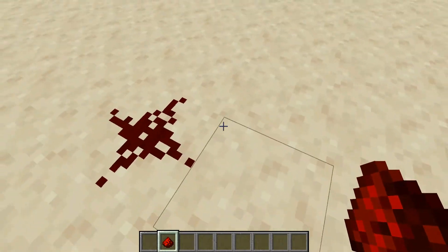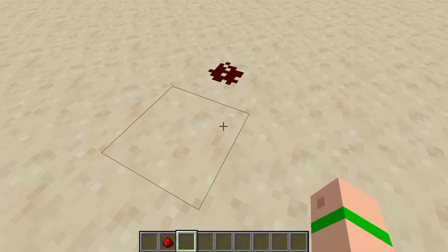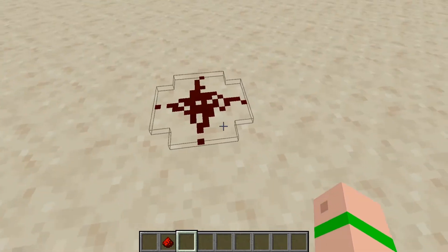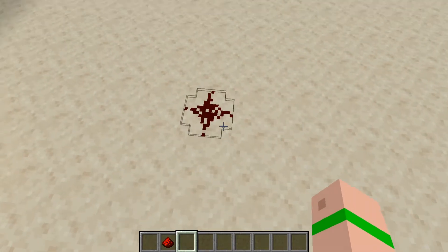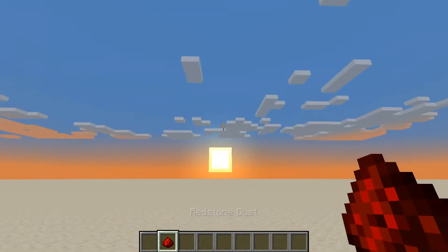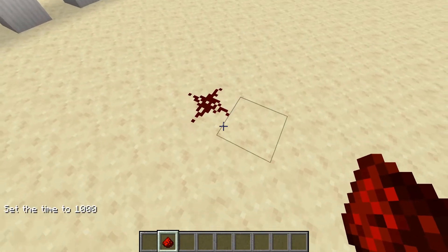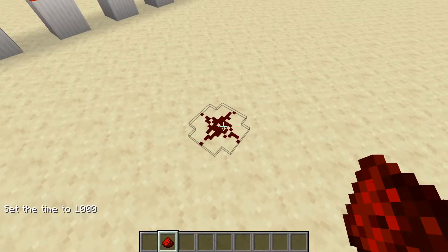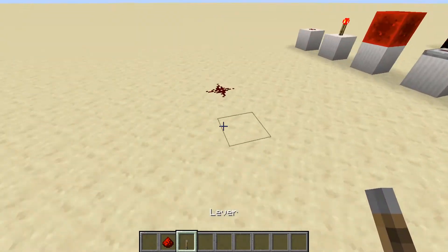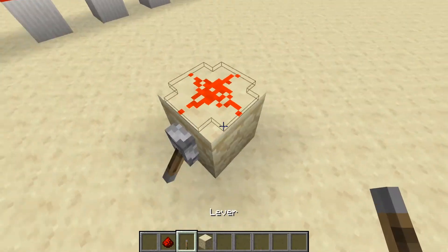Redstone dust looks like this, and if you right-click it, it looks like that. It used to only look like this up until 1.16, because Mojang wanted to basically just make it look simpler based off of how it functions. Anyway, sorry about that — so we have the redstone dust in this cross shape. Basically what happens with this is if we get a power source, like a lever, and we power the block, you can see that that's powered.